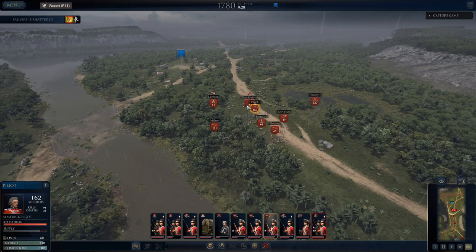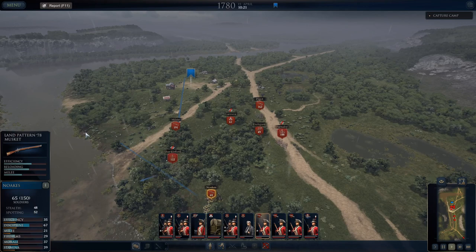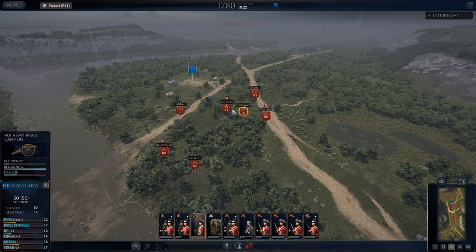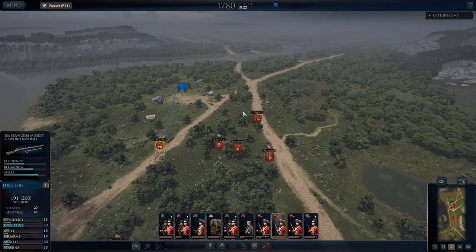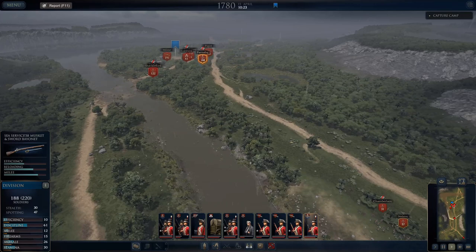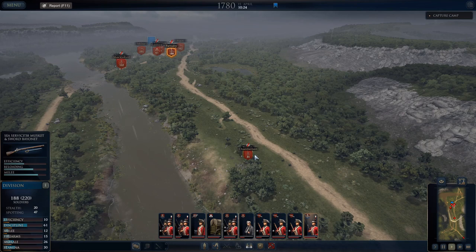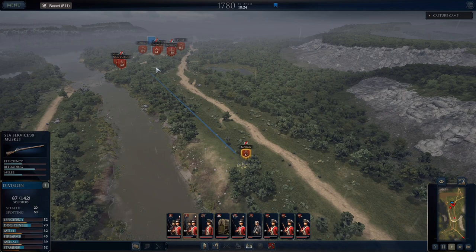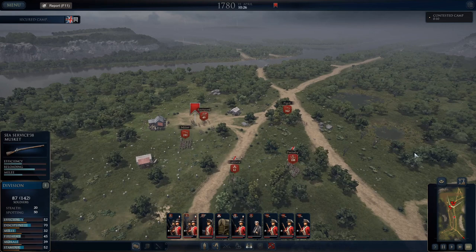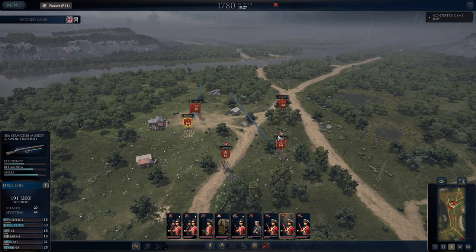I want to be careful advancing here because once I take this objective it's going to trigger a timer, which means limited time before the next phase where they counter-attack from all sides. We're going to make our move now — I'll make sure I have at least one unit equipped with bayonets here and a couple up there. Getting the guns and supplies into the center. Milne, Piggot, and Farnaby all have bayonets. We've triggered the 10-minute contested timer — that gives me just enough time to get these guys in position.